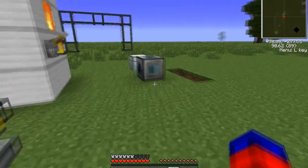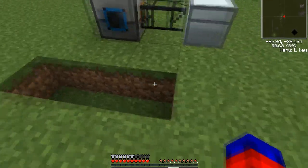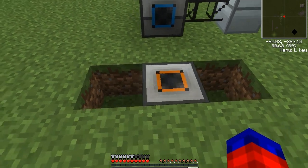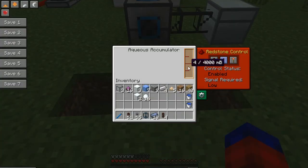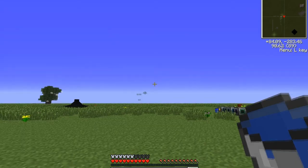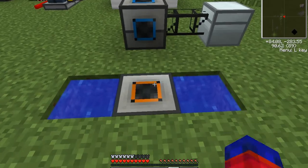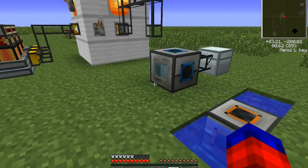One of the most useful machines in all of this mod is called the Aqueous Accumulator. Nothing else accomplishes this functionality in such an elegant fashion. Place it anywhere in the world and it very slowly fills itself with water. The speed it fills depends on the biome's climate — wetter, more humid biomes fill it faster and drier biomes slower. However, if you place water sources on either side of the Aqueous Accumulator, it fills up very, very quickly.